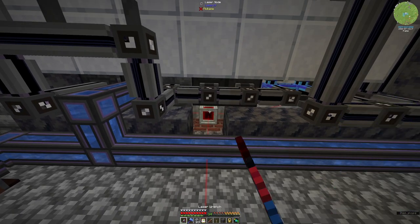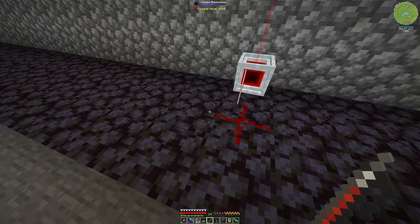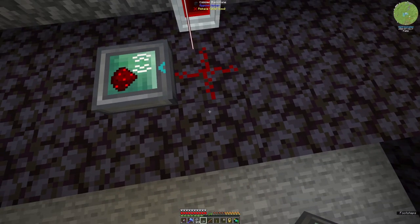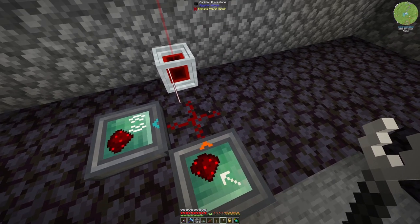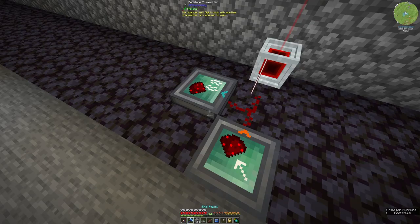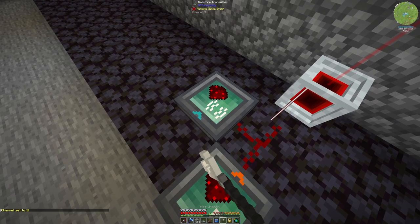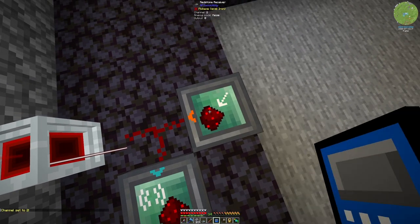Let's pop the redstone card in there. And we need a redstone receiver - you could go there like that. You need to be spun around. And we can remove that. Then we want our button screen module. We want to right-click you - so you're now set to channel two. So you're both on the same channel. That's set to channel two.